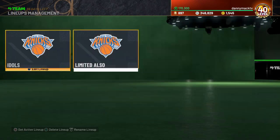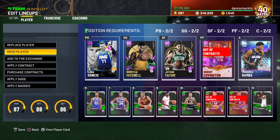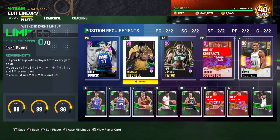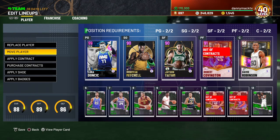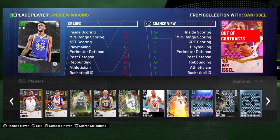Definitely something they haven't done before, if I remember correctly. So I would probably use Luca over Bill. I think I would use my one galaxy opal - it would still be Big Dave Robertson. Then it's going to be a pink diamond. I don't know who I would do pink diamond wise; I would have to go to pink diamonds.